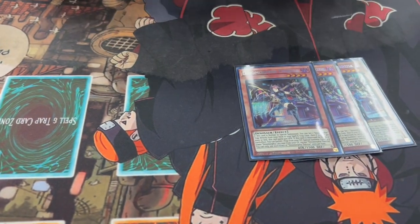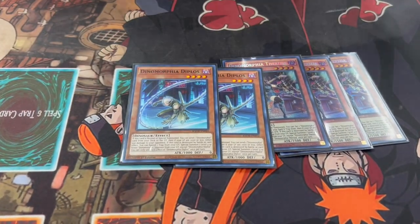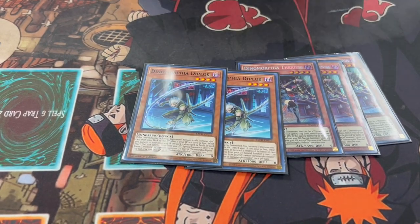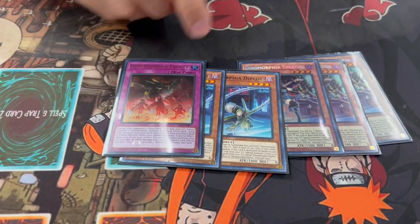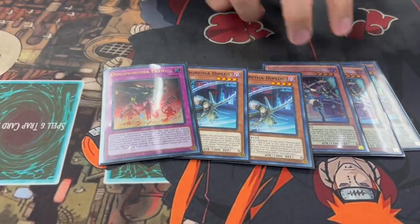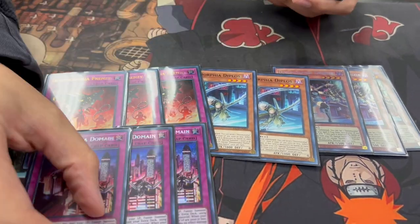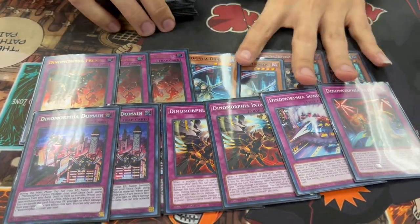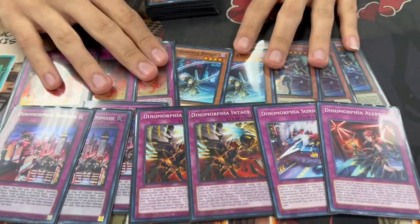We're playing three Therizia, of course, as well as two Diplos. I'm pretty sure this is just standard — everyone knows these, there's not much to explain. This card is insane now because if you open a Fusion... actually let me get into the engine. So here's the engine: three Therizia, two Diplos, three Frenzy, three Domain, two of the brand new Intact, one Sonic, and one Alert.